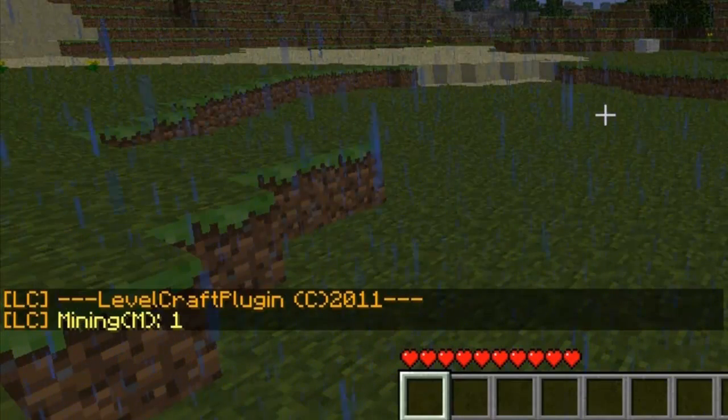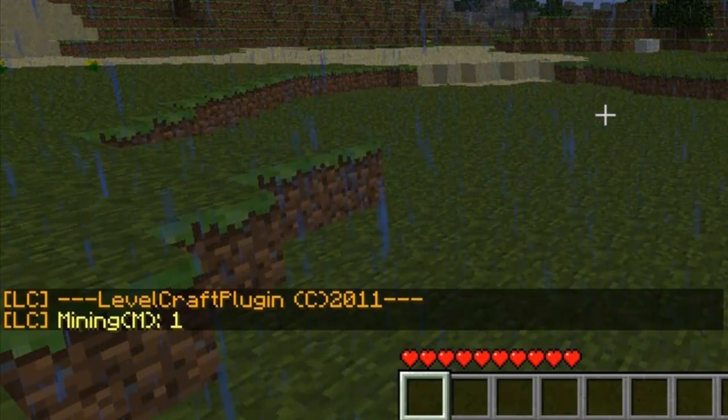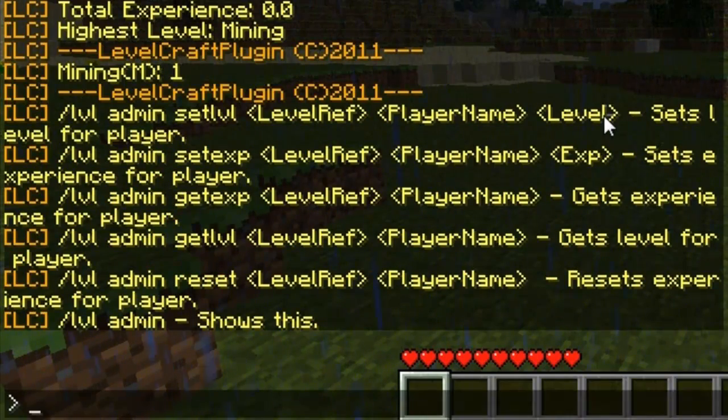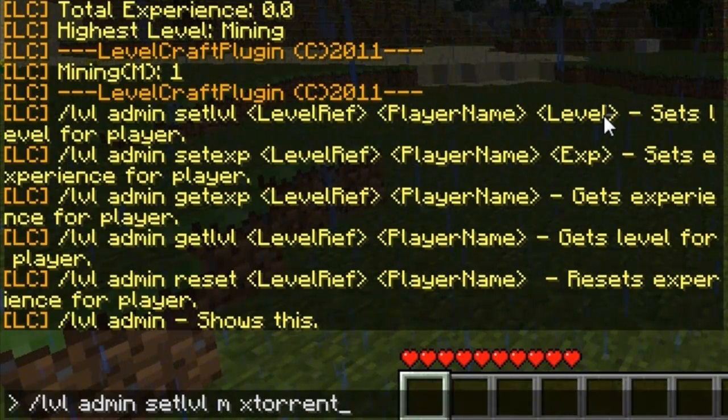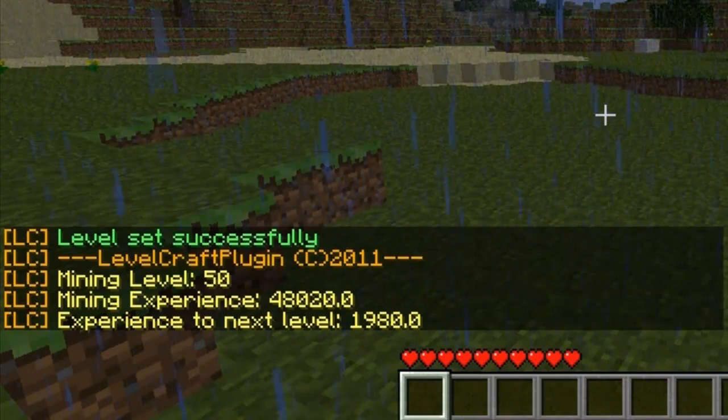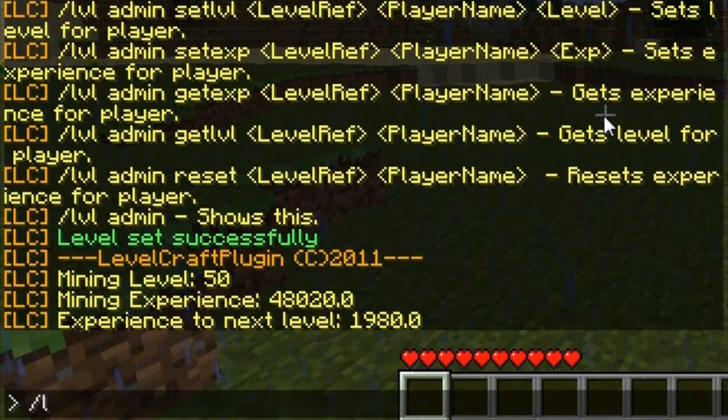/level all shows all of the levels that are installed and your current level in each one. A recent feature is the admin commands: /level admin shows a long list of administration commands. You can do /level admin set level, then the level reference — so Mining is M — then a player name and a value. Let's set a level of 50 for myself — successfully set.